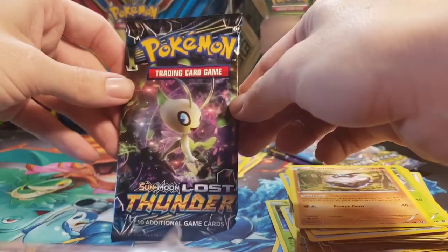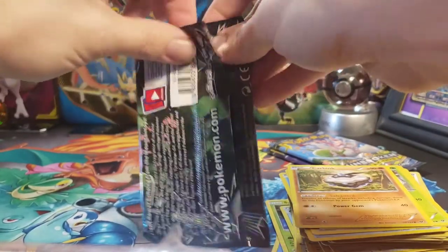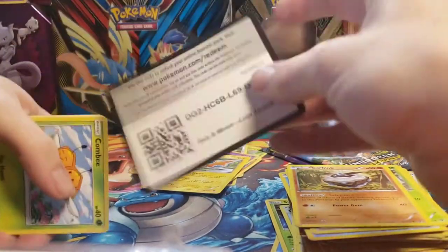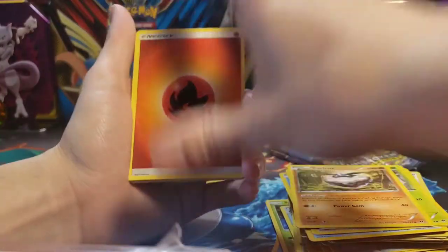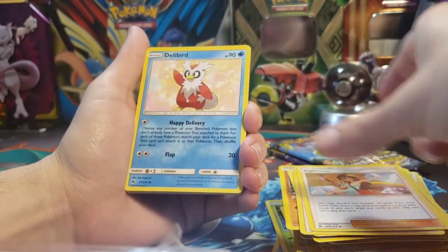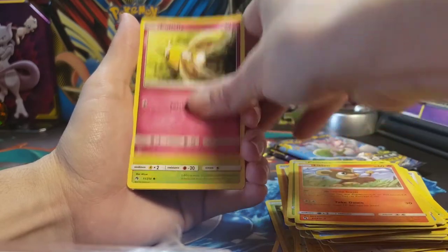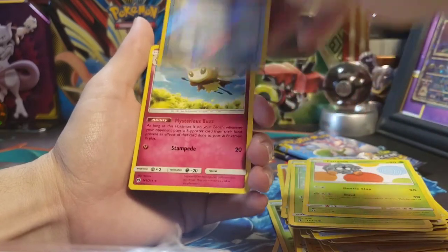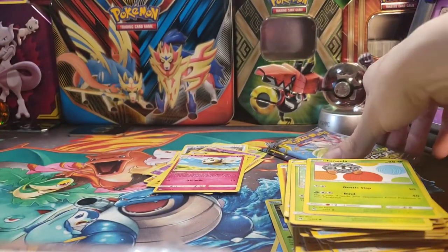Now Sun and Moon Lost Thunder — we already opened three of these today but we'll take another. Hopefully we don't get another duplicate Prism Star. We got a Fire Energy, Faba, Sightseer, Delibird, Combee, Litleo, Cutiefly, Hoppip, Tangela, Reverse Electropower, and on the end a regular Rare Ribombee.